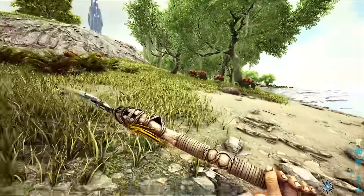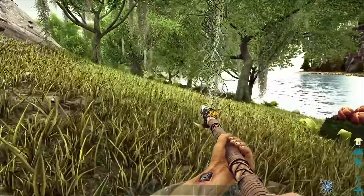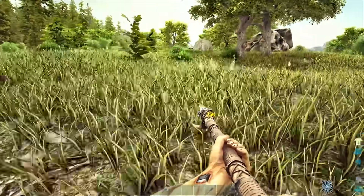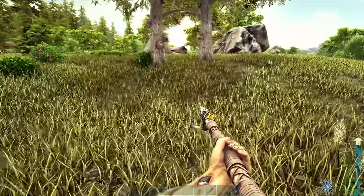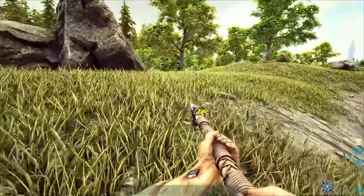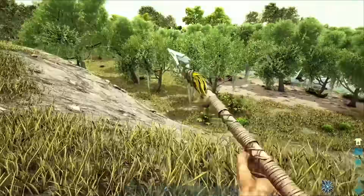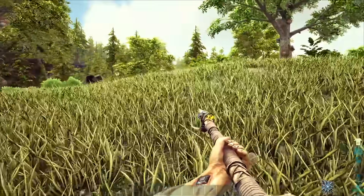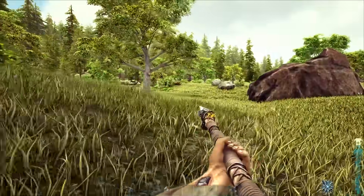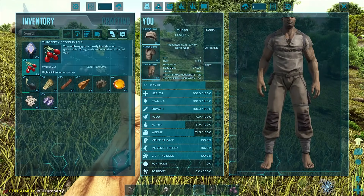If we have Plant Species X seeds we may as well grab them. Probably should have tried to kill one of those fish. I have no idea where I'm going — I just know I need to find something for hide. The redwood is so pretty and majestic. Let's grab some more berries.